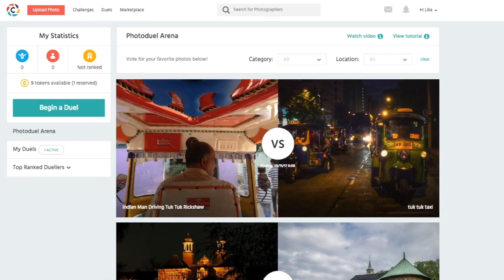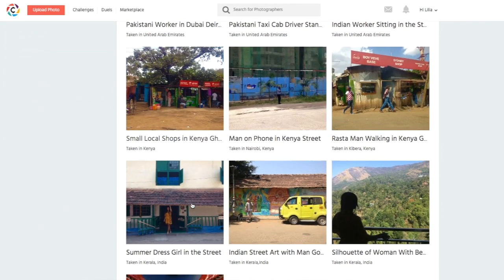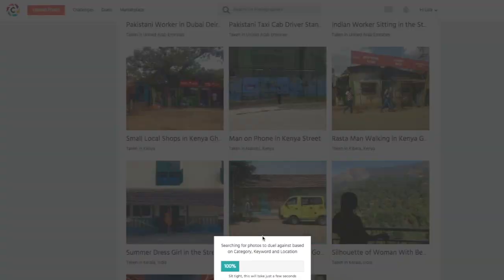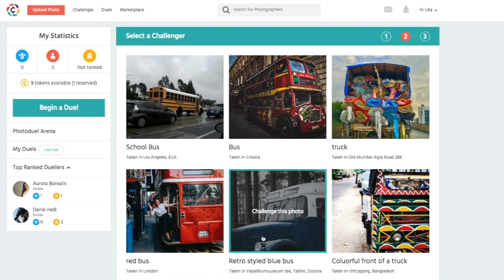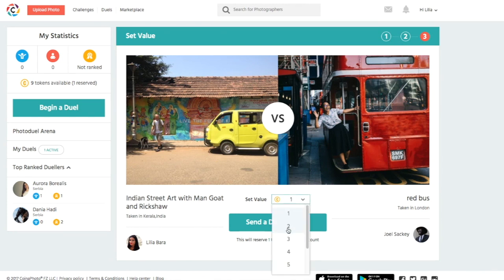Starting a Photojewel is very simple. Click Begin a Jewel and select one of your photos to enter into a Photojewel. Select a challenger from the list of photos that have been matched against your image. Set a token value for the Photojewel — this means that you're challenging your opponent to either lose or win the selected amount of tokens.